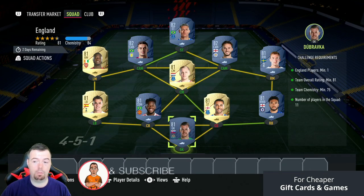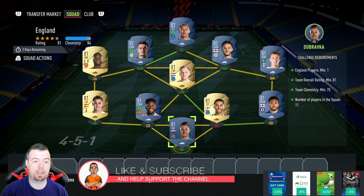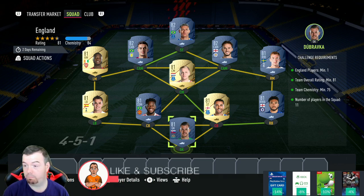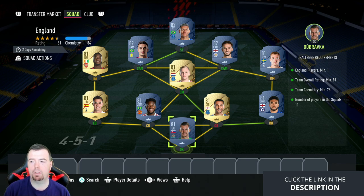Just to let you know, these prices are from Futbin at the time of doing this SBC, which had been out for about 20 minutes. Businesses like this will always be cheaper with bids, and don't forget prices do of course fluctuate.